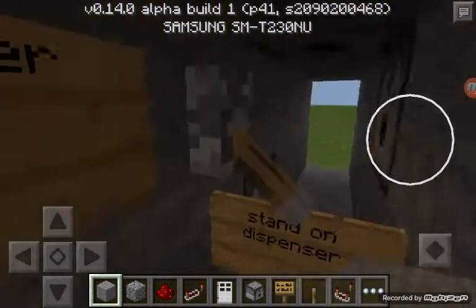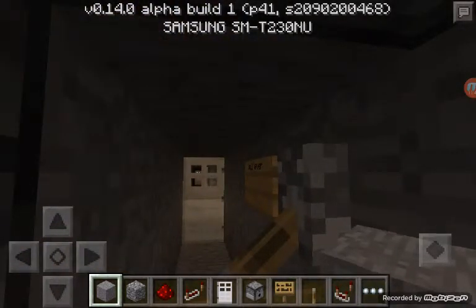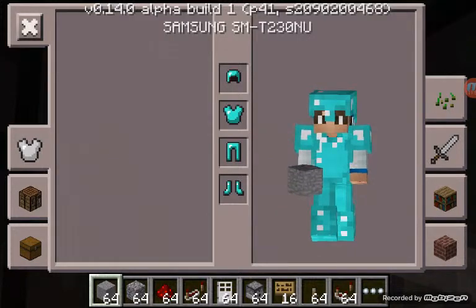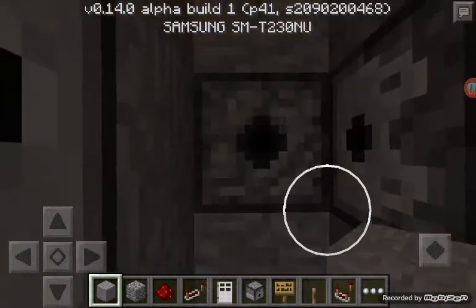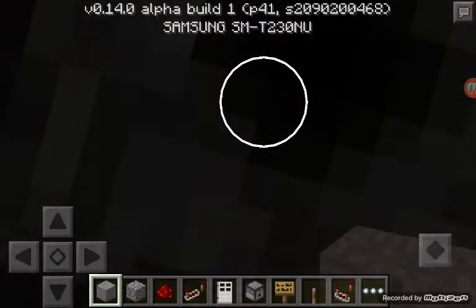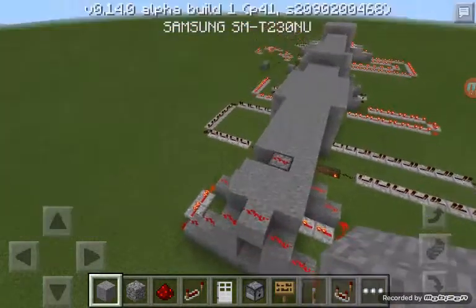Okay you go through — it says stand on dispenser, and then it says pull lever. Well if you stand on there, watch this. Okay as you saw it dispensed something out, but it's not in my inventory. Look at my armor — I never put this on. It puts it on automatically if you have a dispenser beside yourself, with boots on the bottom, leggings on the side right here. It doesn't have to look like this, you can make it more complex — just play it with a helmet. This is just the easiest way to do it, and as you can see it doesn't include that much redstone. Really simple.